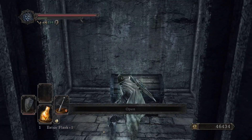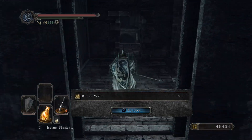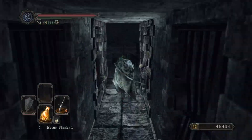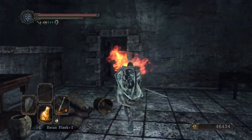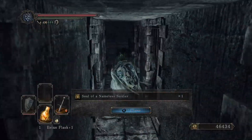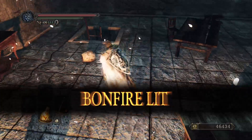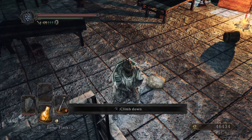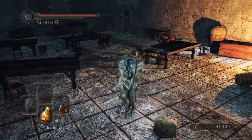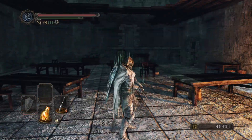Yeah, you've got one of those guys that jumps around in here. Make sure to have a thrust weapon. Rouge Water — I think it restores usage of your spells and stuff. Oh Jesus, god damn! That was right behind me. Soul of a Nameless Soldier. The next boss is actually really soon — I can fight him in like two minutes from now.